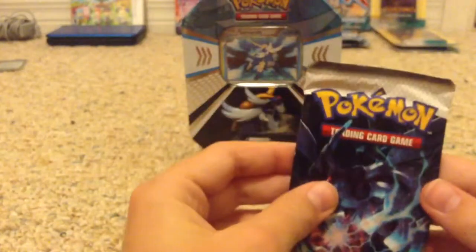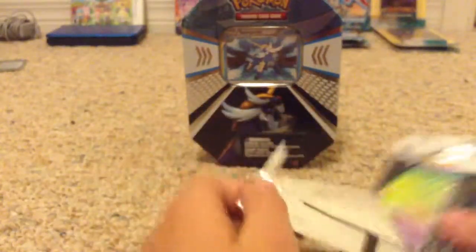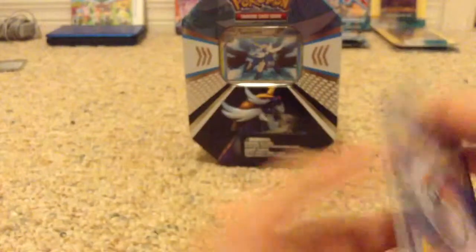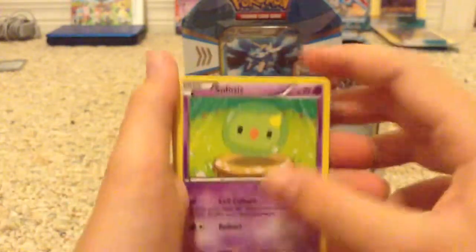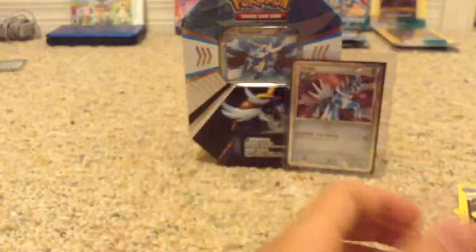Next is the Black and White pack with Zekrom on it. From this set I just wanted a secret rare or a full art, because there are no full art EXs or regular EXs. Let's go: Solosis, Woobat, Timburr, Oshawott, Scraggy, Full Heal, Zebstrika, Duosion, Volcarona Reverse, and a Bouffalant Rare.